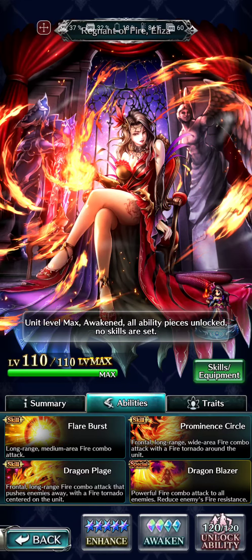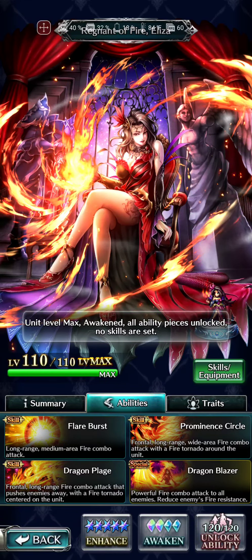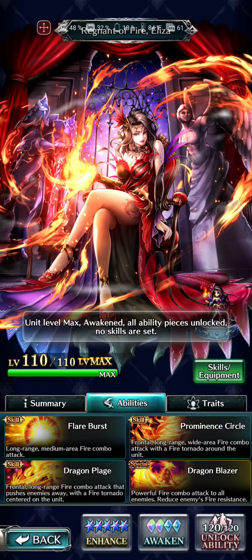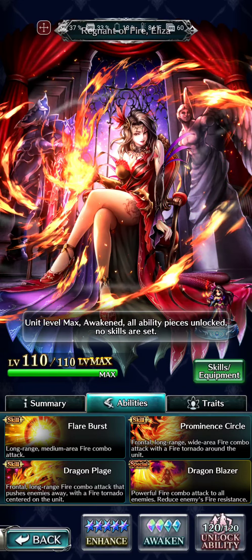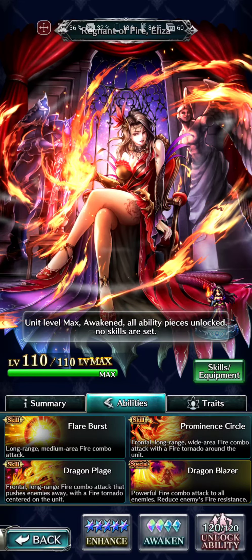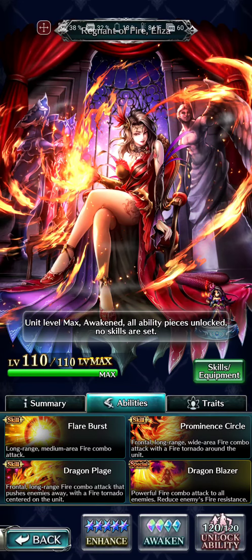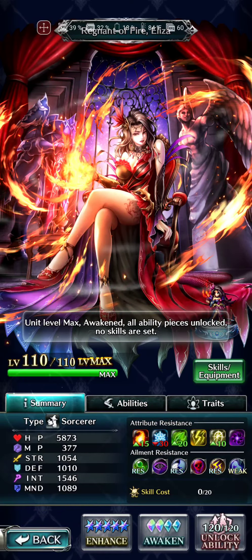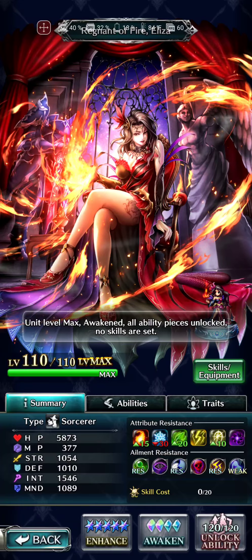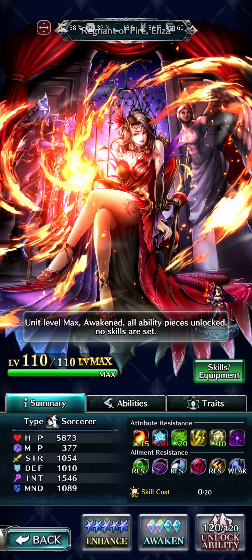Does she have any more damage cap in here? A fire tornado for the S3, with a fire tornado around her for the S2, and S1's just a fire combo attack. S4, Dragon Blazer — powerful fire combo attack against all enemies, reduce enemies' fire resistance. That's what I was looking for. That's what this girl needs. What's with the armor sitting next to her? That looks pretty gnarly. I'm surprised this girl's not wearing some gnarly armor.